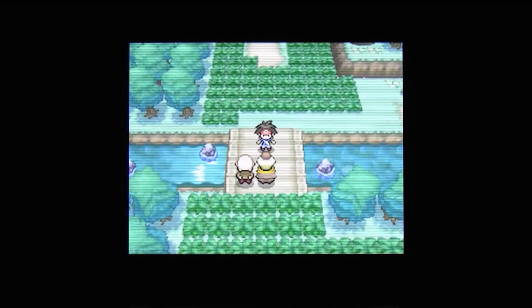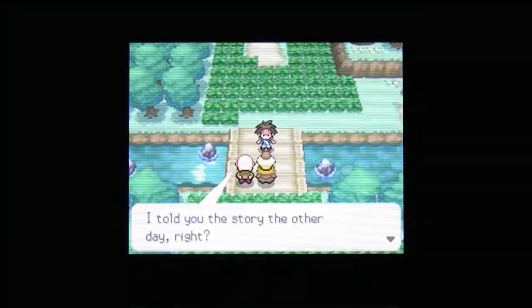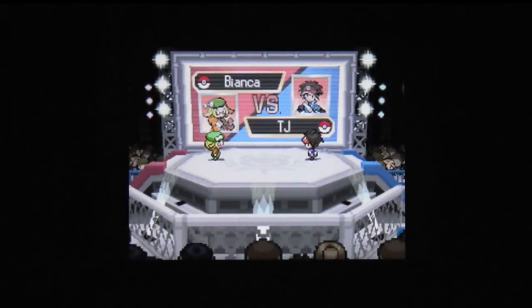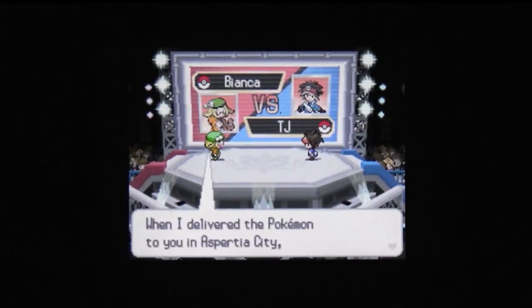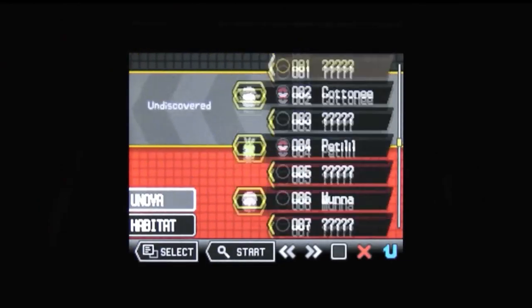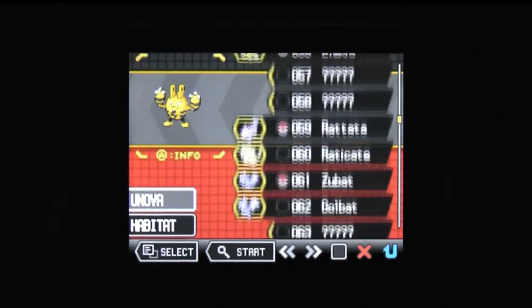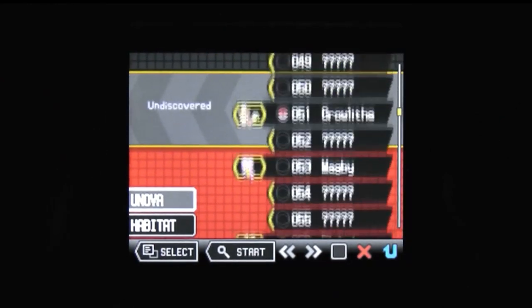There's a Black 2 and a White 2 because this isn't just a remake of Black and White — it's a genuine sequel. Team Plasma is in shambles but starting to cause trouble again. Bianca has embraced her inner researcher and is helping Professor Juniper with field study. And thanks to their efforts, you can now find a number of decidedly old-school species mingled amongst the 156 creatures that Generation 5 introduced.